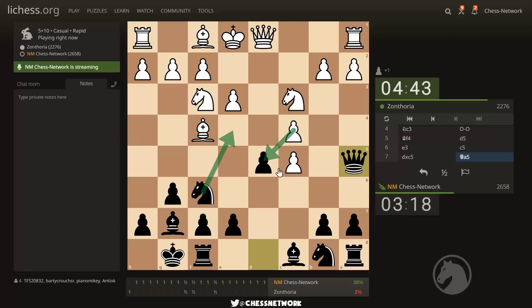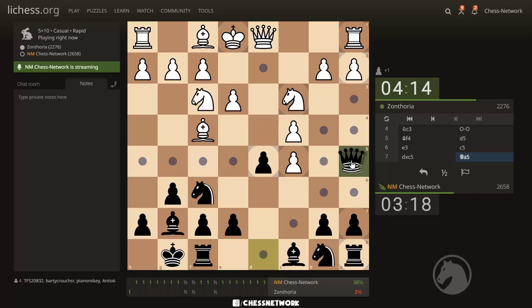Knight e4, bishop e5, bishop takes, knight takes, knight takes, knight. There's Queen d2 — I'm in a pin, so this is an important resource to be familiar with in some variations. If this guy captures this one, you don't necessarily have to recapture right away — you have a tactic based on an unprotected piece.